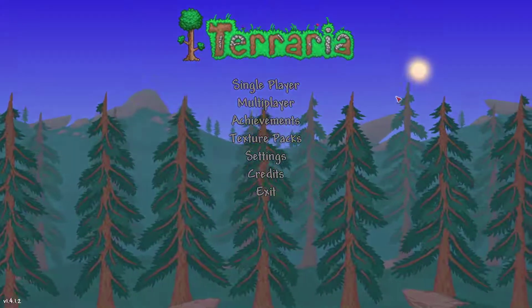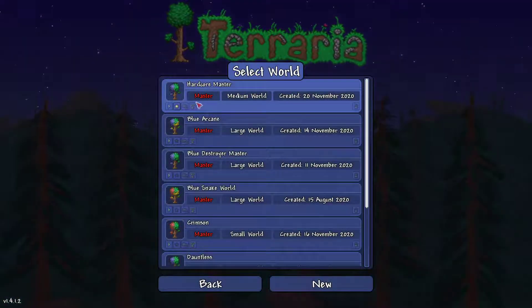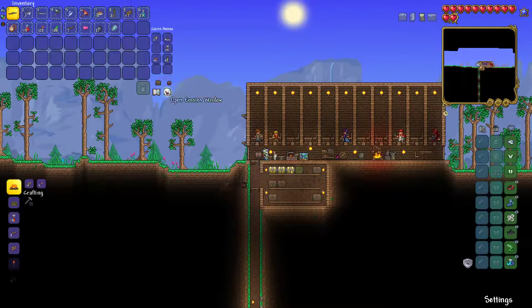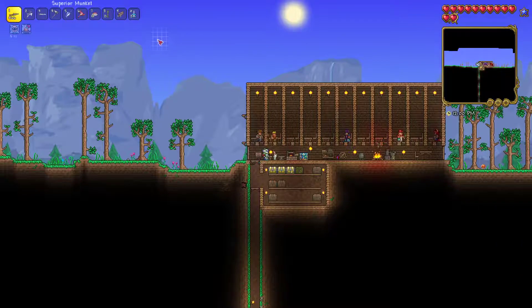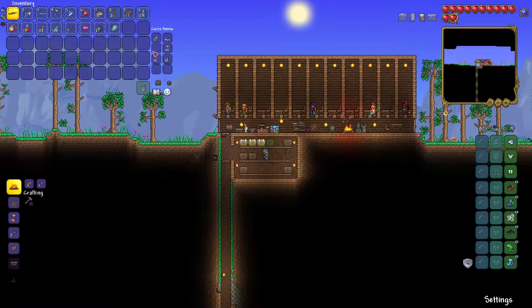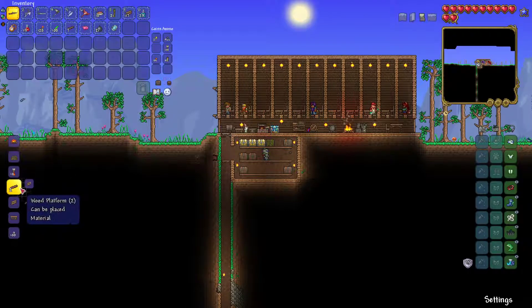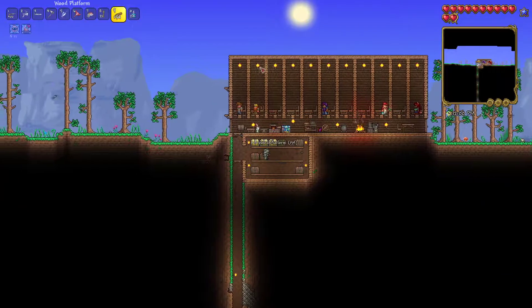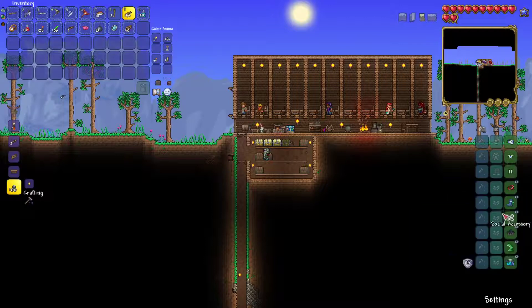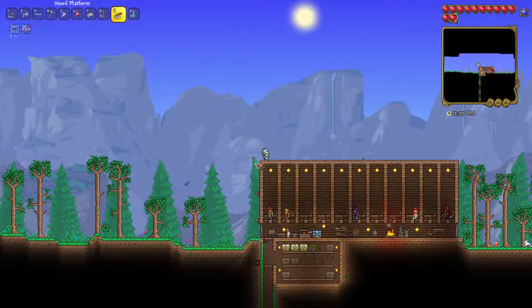Hello everybody, my name is Rick Dangerous and welcome back to my Terraria let's play series. This is a single player hardcore character playing on a master mode world. In the last episode we saved up just enough coins to buy the Mini Shark gun and we moved the Arms Dealer into the desert to get the cheaper rate. We have a full set of tungsten armor and some good movement accessories, so now's as good a time as any to fight the first boss.